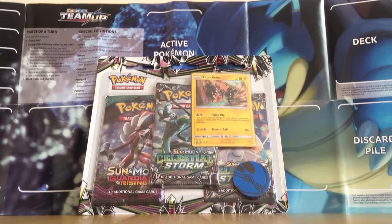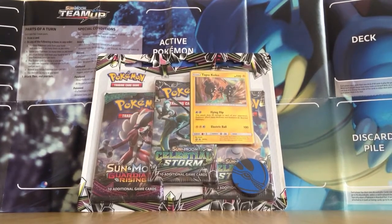Hello YouTube, welcome to Squirt Squad Openings. In this video I'm going to be opening up this Tapu Koko Celestial Storm 3-pack blister. I've had this blister pack since Christmas, so I've been holding out to open it, but finally opening it here. Really excited to open it.